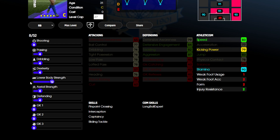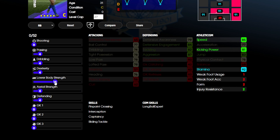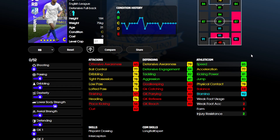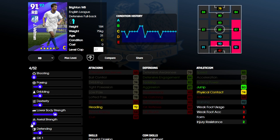The training point system works in tiers: the first four points cost one each, the next four cost two each, the next four cost three each. After 12 points in lower body speed, the next increases cost four points each — so it's expensive. You could also take some physical contact down from 78 to free up a few more points.